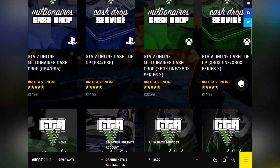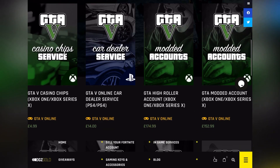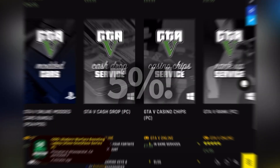If you guys are looking for cheap, fast and reliable GTA cash and modded accounts, make sure you go ahead and get it at digazani.com. Links are in the description below, and if you actually purchase something, make sure you use code JXJ at checkout for 5% off your order.